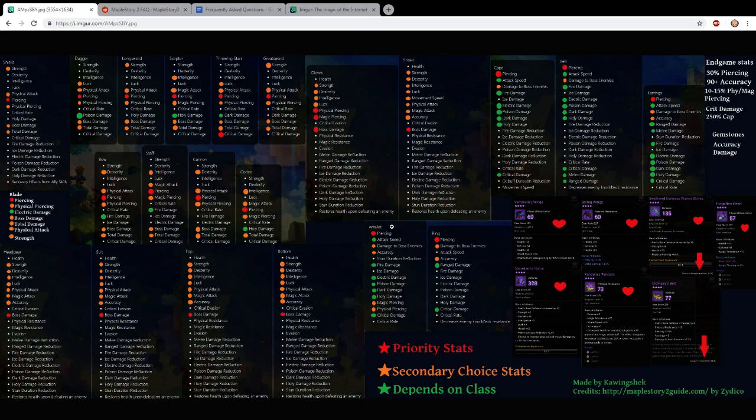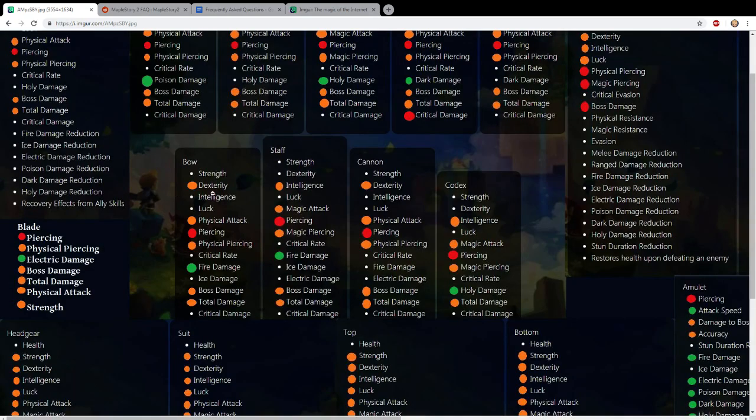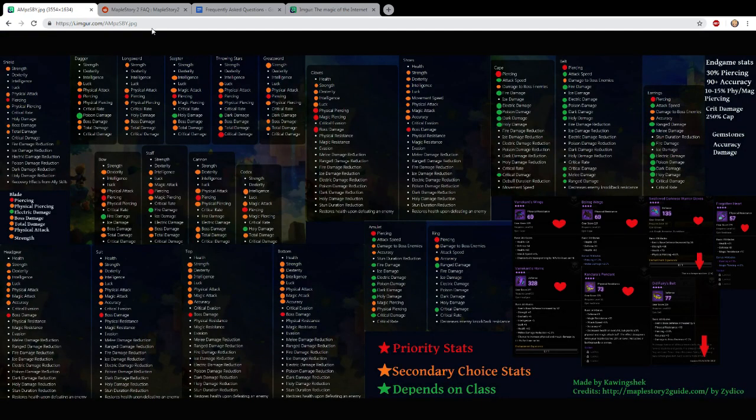That covers up the updated list - version 3. I'll link the image in the description below for the album. You'll need to right-click, copy the image address or URL, then paste it in your browser to zoom in. I'll leave the album and image links in the description below.